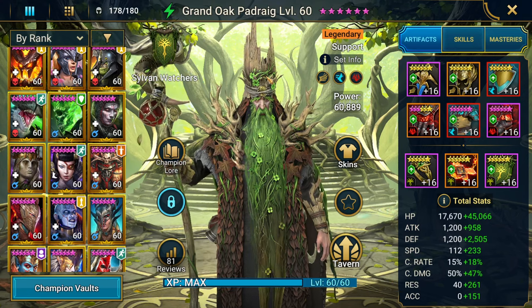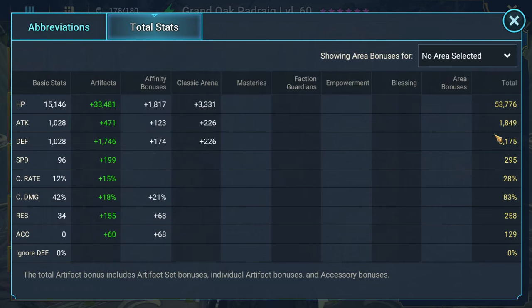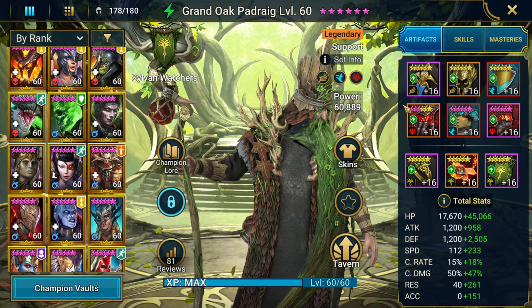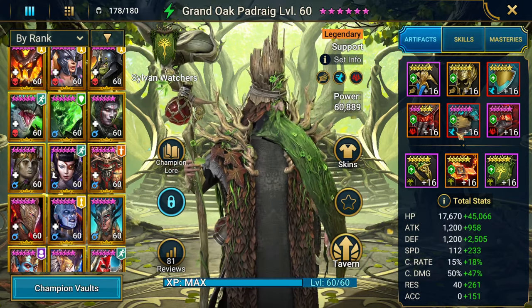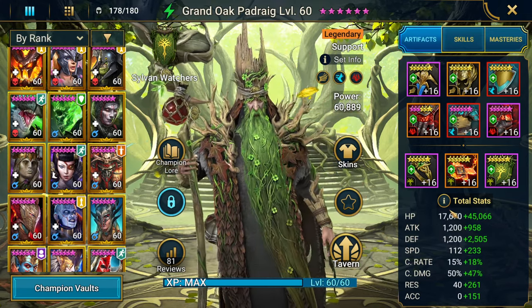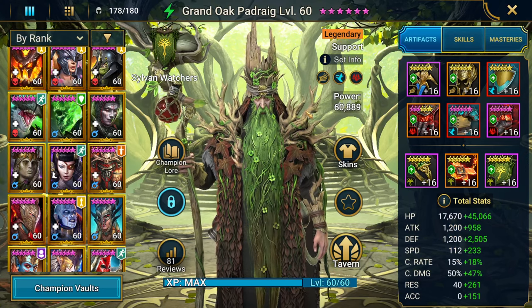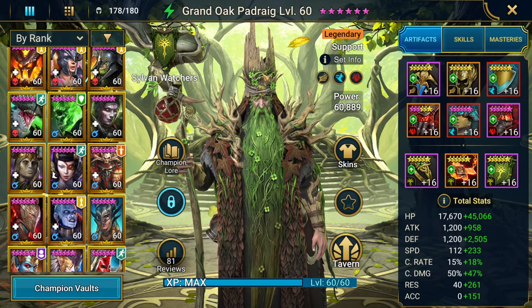First, you can see I have him built pretty fast with a reaction piece and a little bit of tankiness. He's at 62.7k HP, 3.7k defense, 345 speed. I had him at around 370 speed, but for the team that I built for Fire Knight, that was too fast, so I had to slow him down. But this is my build for him right now.